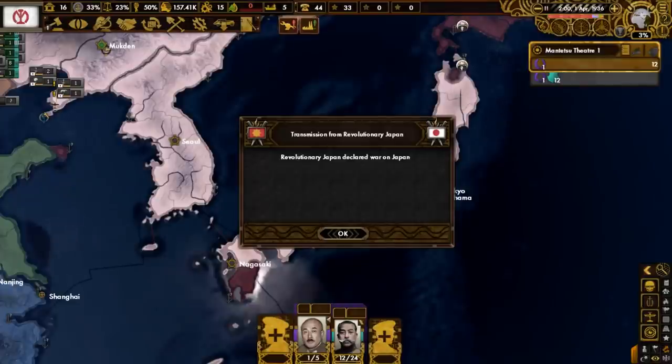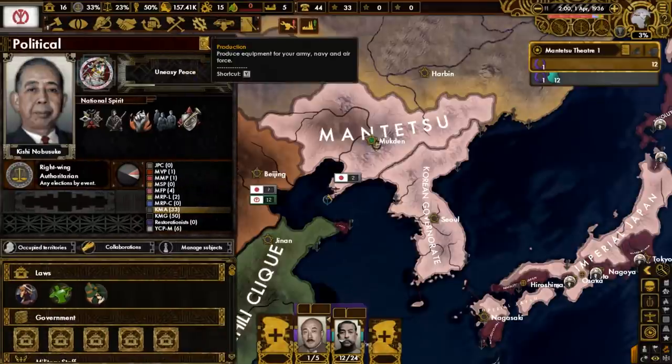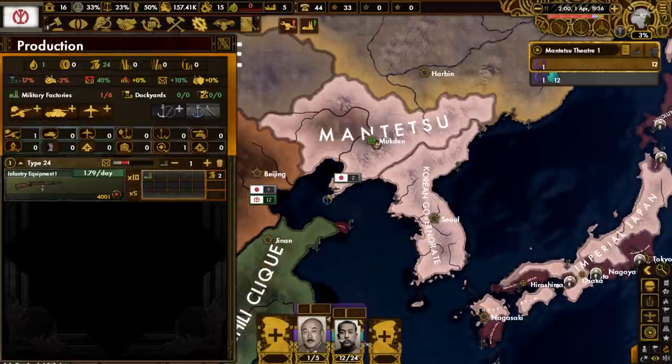Japan is engulfed in a civil war on the Holm Islands. This development may affect Mantetsu's status as a colony. We're no longer a Japanese puppet, and besides that, we now have five new military factories we can use for whatever we desire.